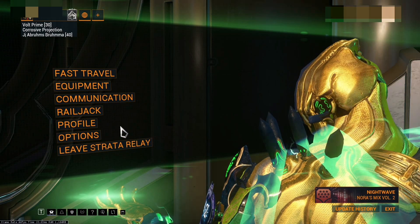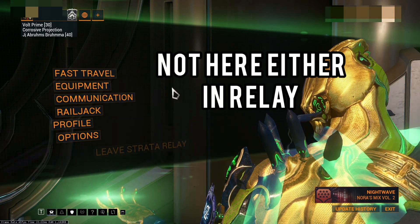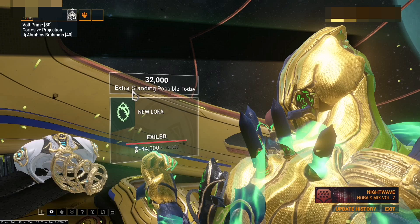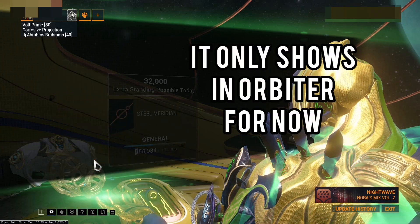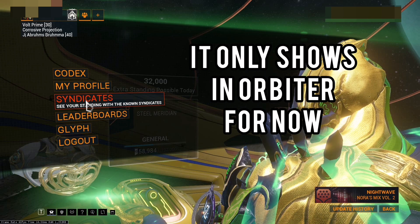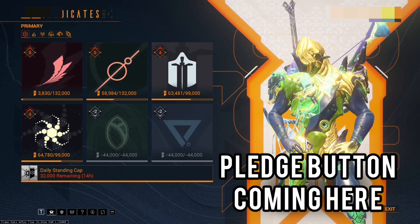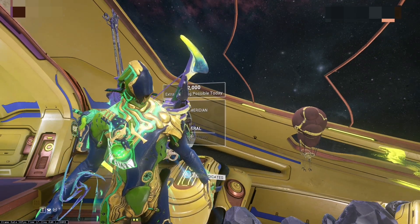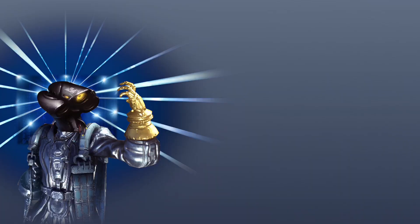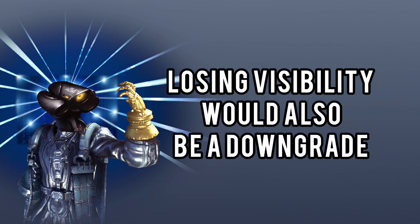Depending on whether the Allegiance is as available as Arsenal itself, it's either going to be an equivalent upgrade or an actual downgrade. Because no matter how much you simplify something, if you just can't access it from the same places you could, it is still a downgrade. I also don't want to be stuck with a function that is only visible on the Orbiter. If visibility is the only function we lose, it's not equivalent.